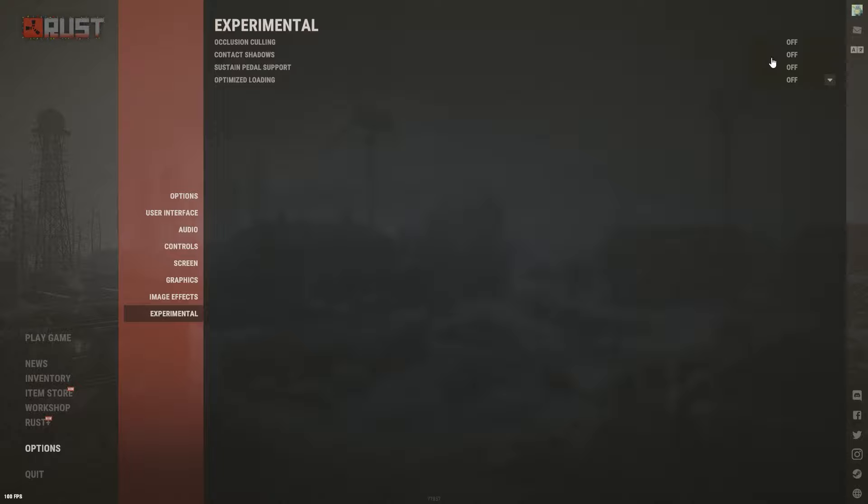Experimental section: make sure the first three options are off — they'll mess with your FPS for pretty much zero benefit. Optimize Loading: this is a newer option. If you have a good PC with an SSD and no loading issues, set it to Partial. It's extremely useful if you're getting offline raided and need to load in fast. If you have a low-end PC and sometimes disconnect while loading, leave this off.